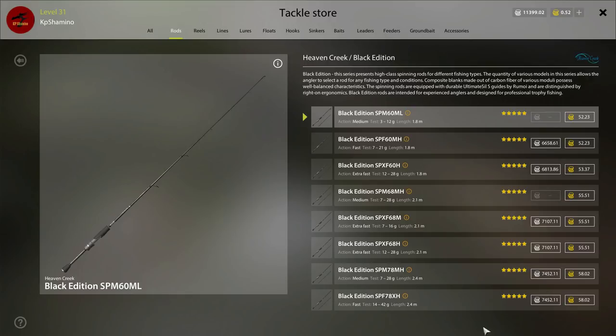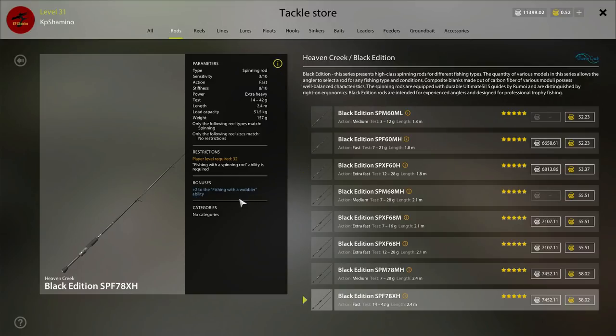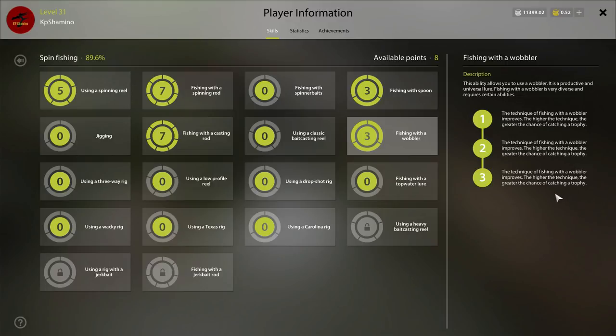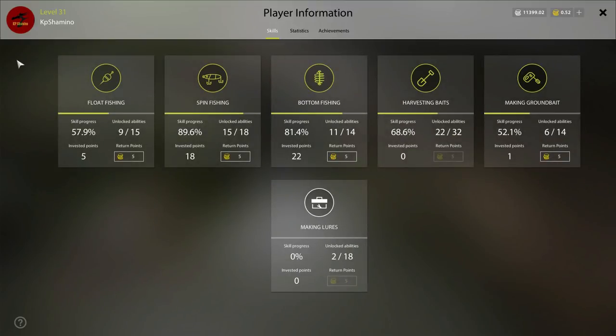I'm almost level 32, about halfway, and I'm saving up 11,000 silver for the Heaven Creek Black Edition rod. I'm going to pair it with Wobbler Plus 2 from the spin fishing skill tree — it improves trophy catch rate for wobblers. I'm not sure exactly how it scales per point, but I'm going to try it. Now that they introduced a lot of new wobblers, I'm very happy with that plan. The fluoro line is good, the wobblers are good.